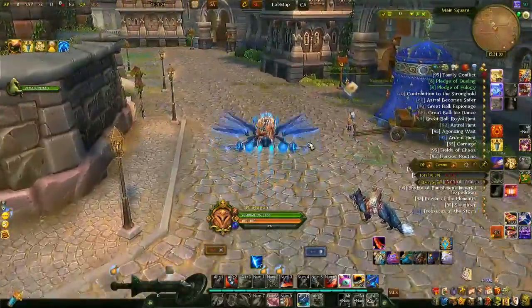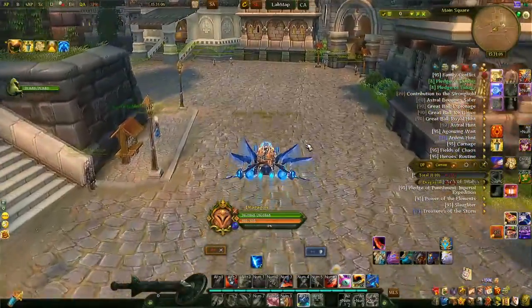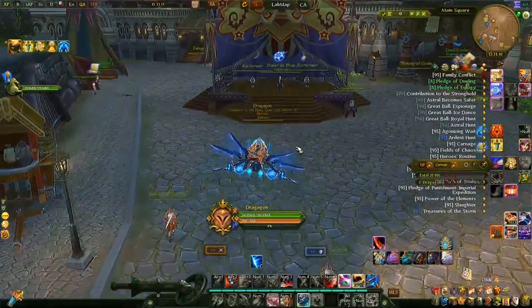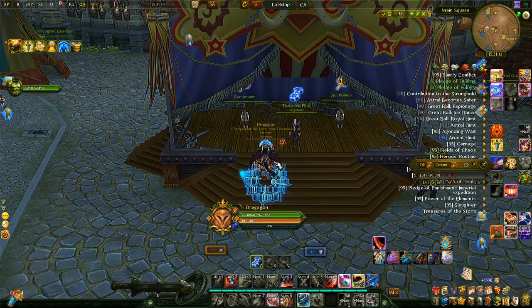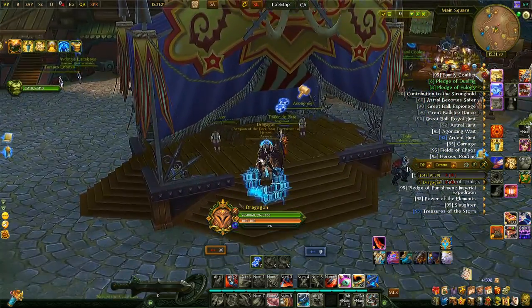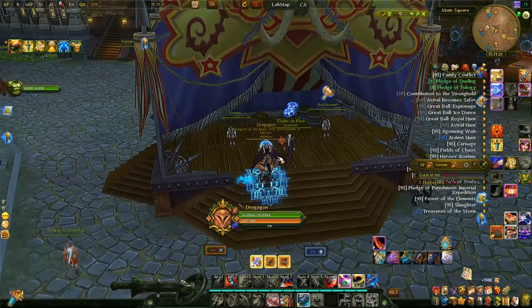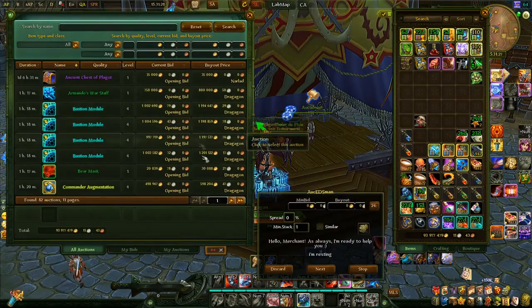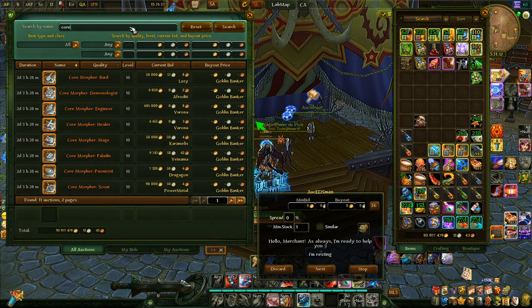The next topic is changing your classes. People usually restart or reroll new characters to try different classes, which can be time intensive. There's something called a Class Core Morpher — an item that lets you switch between classes. On pay-to-play there are a few ways to get them; one of the most popular is the auction house, where every Monday at 7 in the evening a bidding begins for all the core morphers.